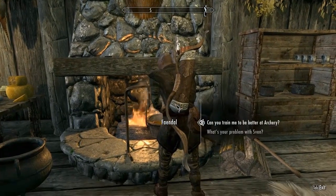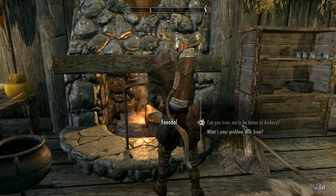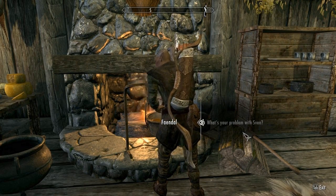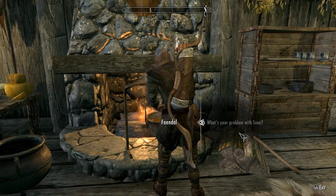Let's talk to this guy. 290 gold to train me up in archery. I'm not going to pay for training because I'll get a lot of it out in the woods. If I eventually want to max it out, I may come back. He's a bard, so he says — occasionally finds time to do his job at the mill, thinks his ballads and sonnets are going to convince Camilla Valerius to marry him.